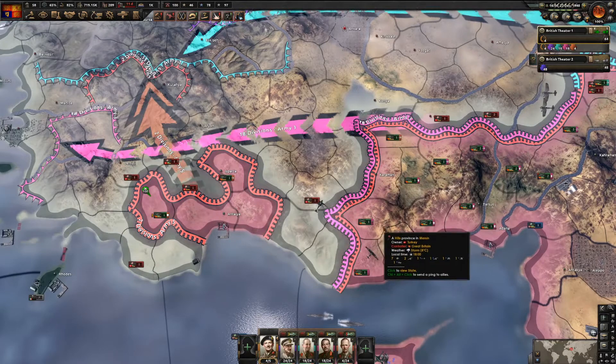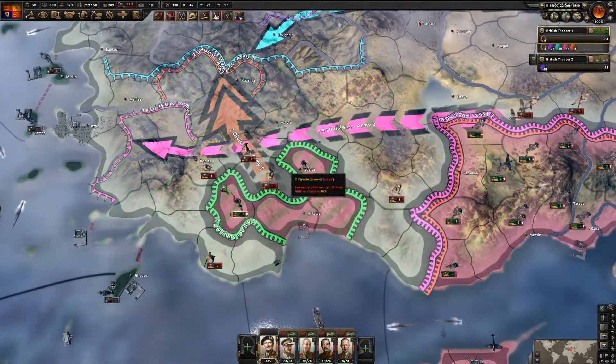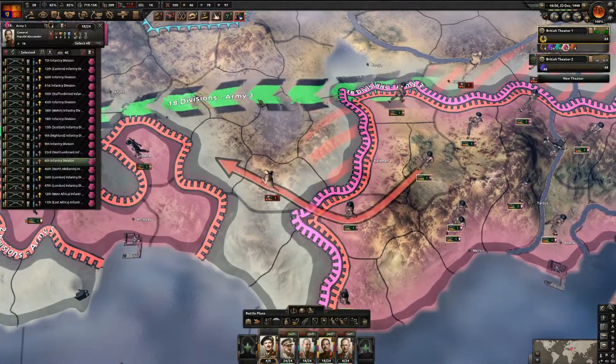The AI got all disorganized because of our naval invasions - they sent a lot of troops to deal with the landings. We can just keep pinning them and pinning them.